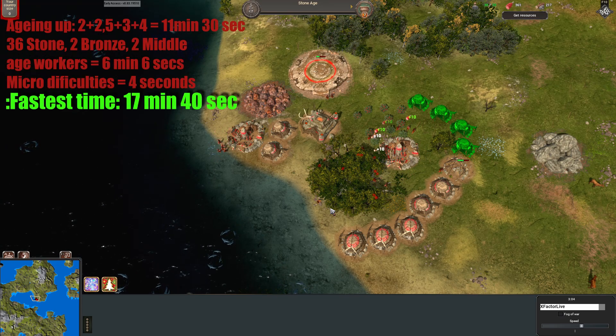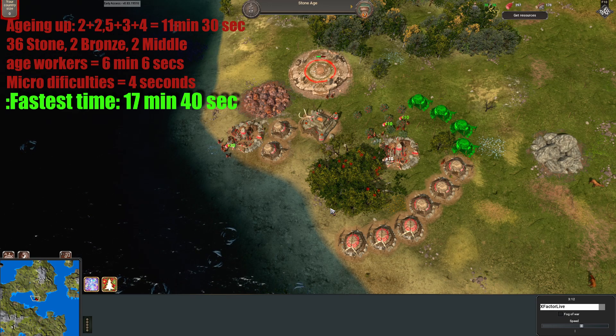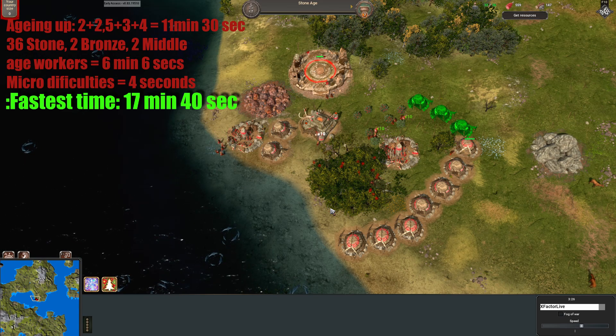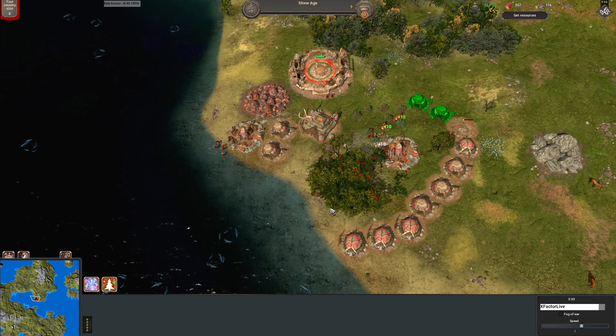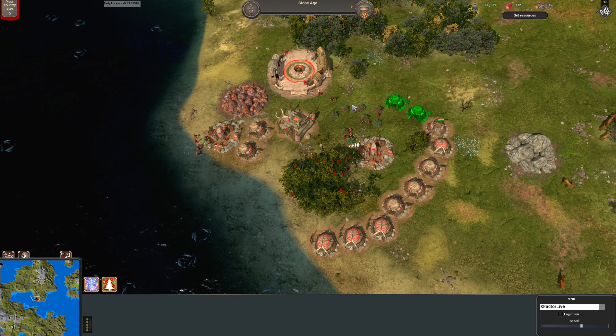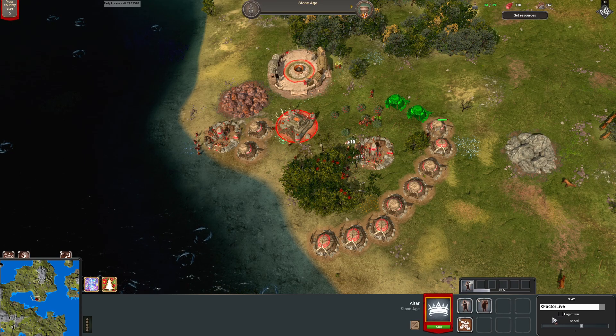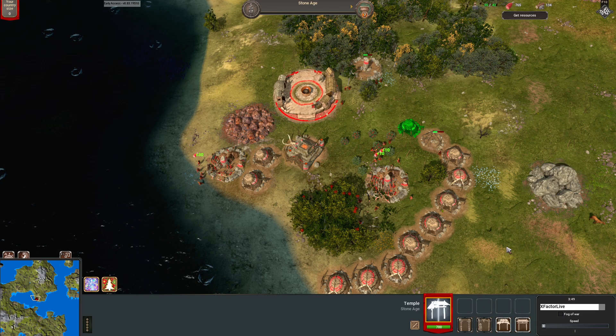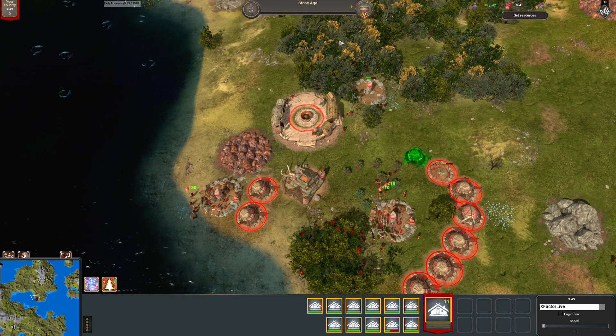In this replay I got it at 17 minutes 57 seconds — obviously everyone makes some mistakes, but I think if you don't make any major mistakes you can get IR in 18 minutes. Specifically in this replay, you have to go to Bronze Age once you reach 36 workers. Once the 36th worker leaves the altar, immediately start queuing to the Bronze Age.